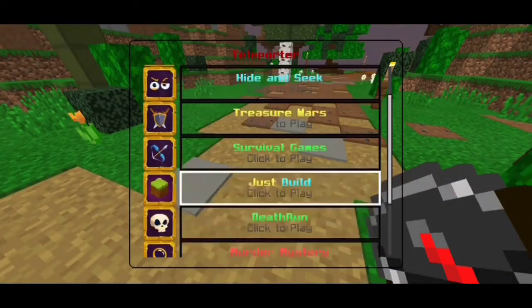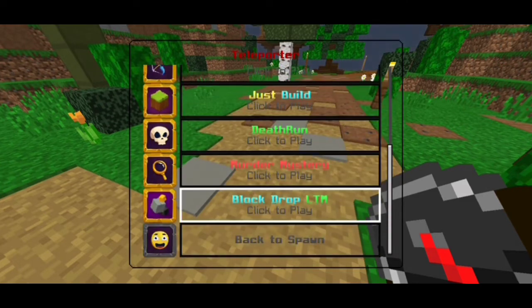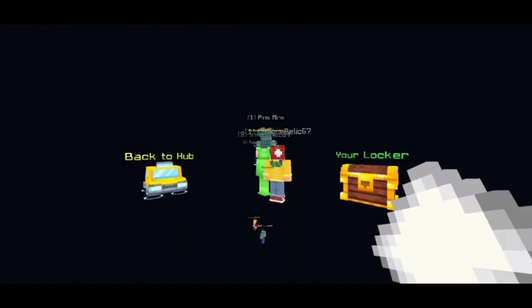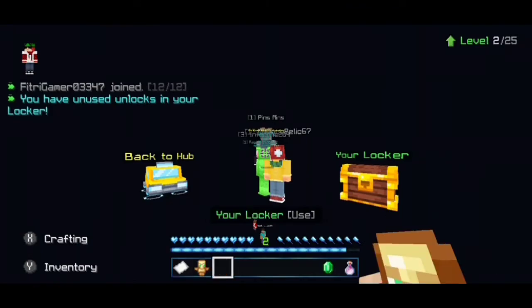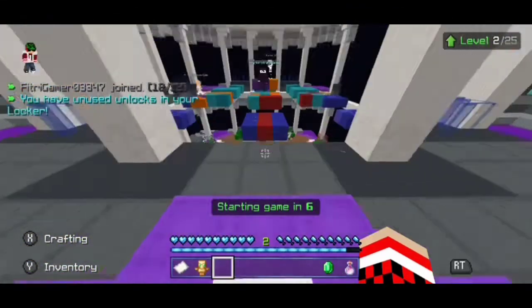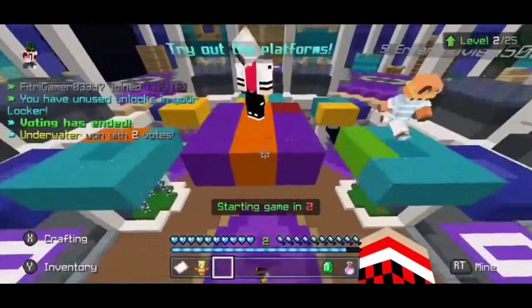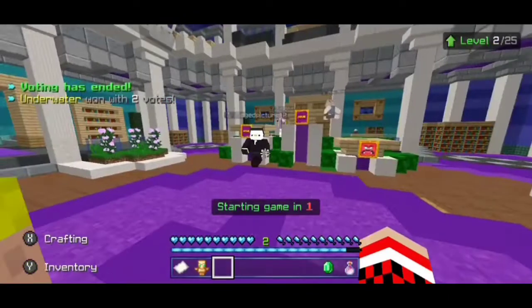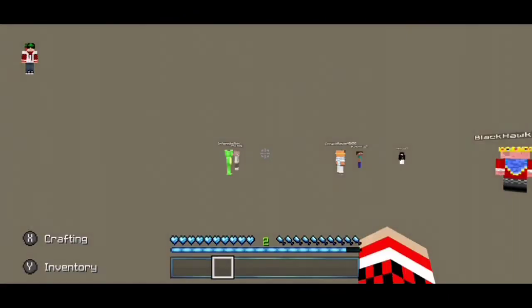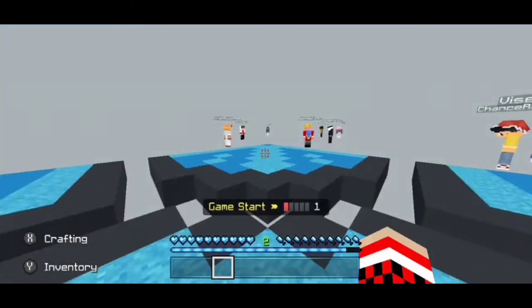If you just go into a game like Block Drop — one of my favorite minigames, new video coming very soon on it — it's a bit laggy but not too bad. It doesn't really matter. You just need to eliminate all the other players and the lag will reduce.